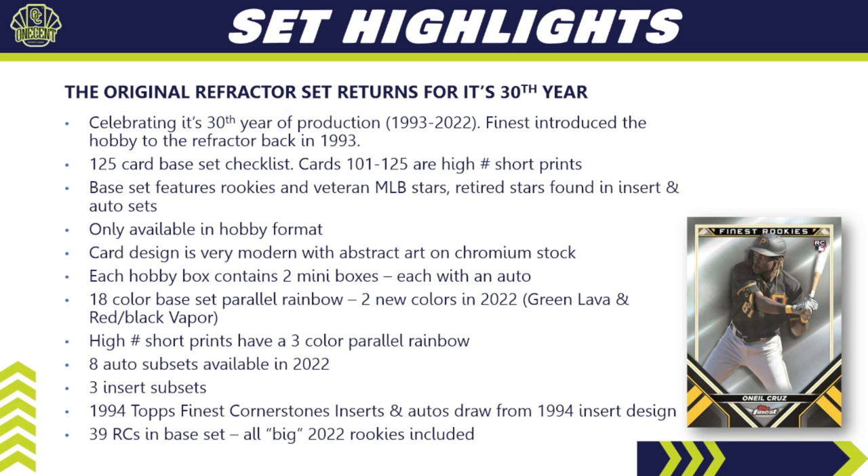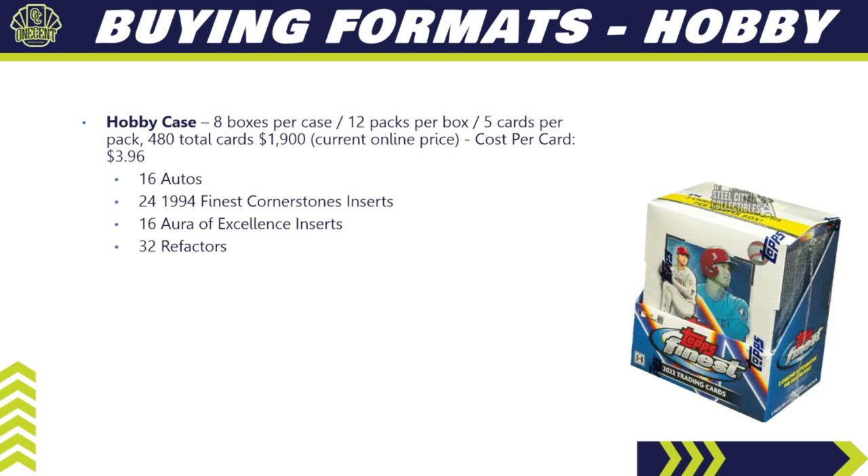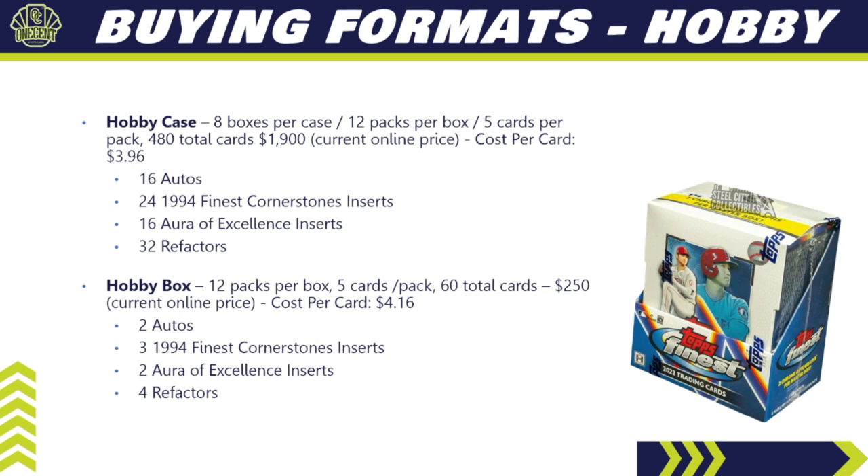For buying formats, a hobby case has eight boxes per case, 12 packs per box, five cards per pack — 480 total cards — currently priced at $1,900 online, for a cost per card of $3.96. You're guaranteed 16 autos, 24 1994 Finest Cornerstone inserts, 16 Aura of Excellence inserts, and 32 refractor parallels. A hobby box is 12 packs, five cards per pack, 60 total cards for about $250, at $4.16 per card — with two autos, three Cornerstone inserts, two Aura of Excellence inserts, and four refractor parallels.